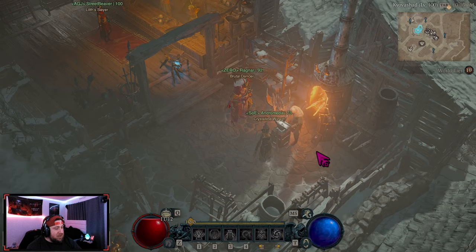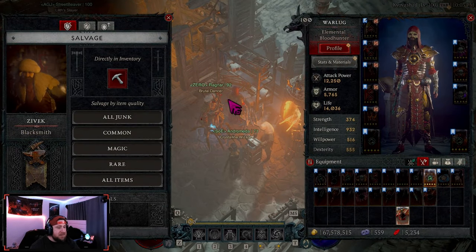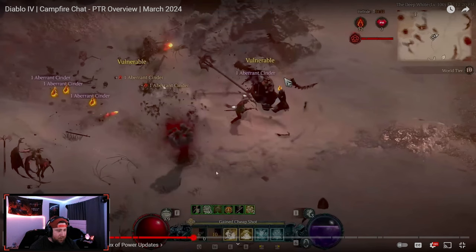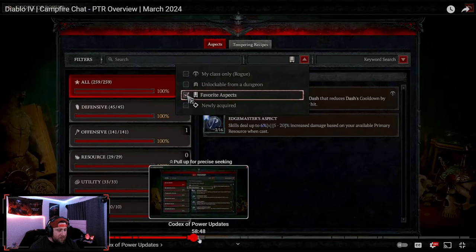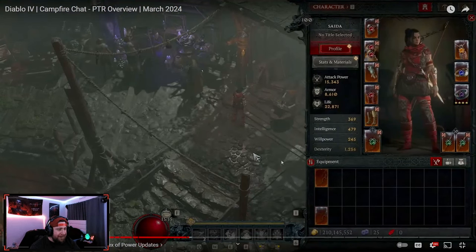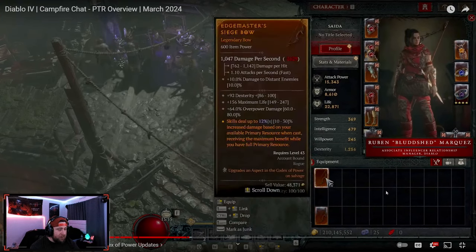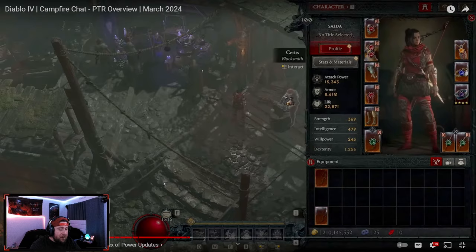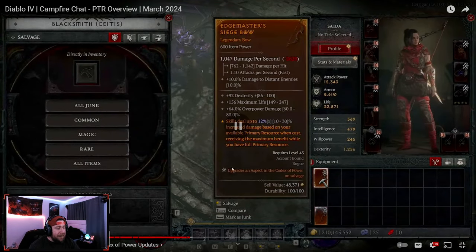When you go over here, you're going to be able to salvage this and it's going to contribute to the codex. Let me pull up the content so you guys can see how this process actually works. So you're in the blacksmith — shout out to Reuben, Mr. Bloodshed — we've got Edgemaster's at 12%. We want to increase this because 12% is a bad roll but it's better than the 5% you'd get from the codex. You just go here and salvage it like you normally would, and you can see these little sword icons indicating it will upgrade an aspect in the Codex of Power on salvage.